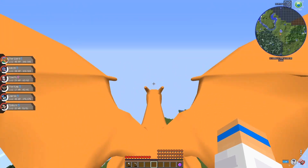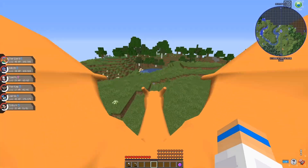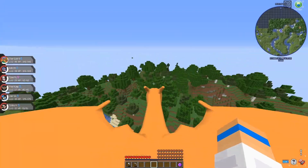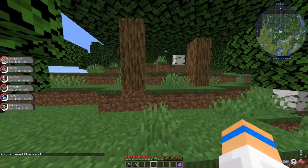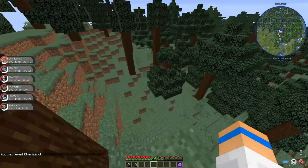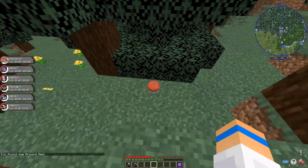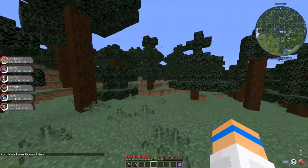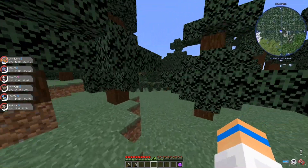So you hold down spacebar to charge this bar and then you release it, and however high you charged the bar up to, it launches you that far. Alright, so this is new chunks. It's so nice on the Complex Pixelmon server, or like the actual server, because there's warps you can go to and they have these things set up that Pokemon spawn at, so you can just find any Pokemon you're looking for so easy.